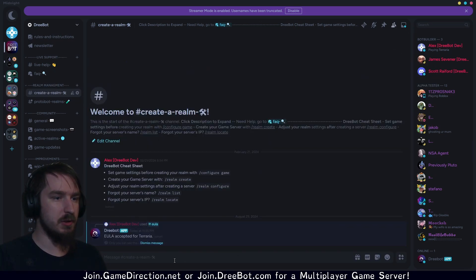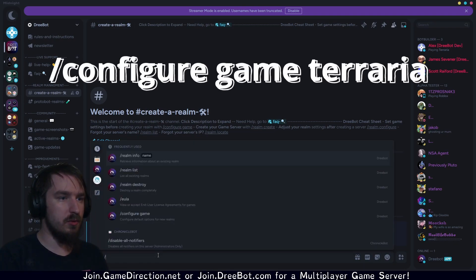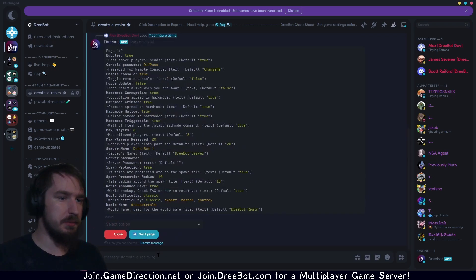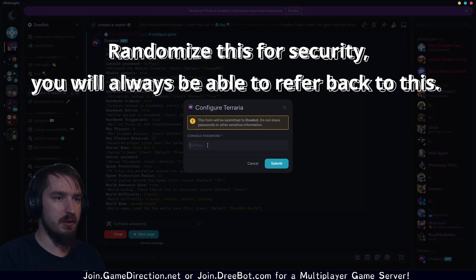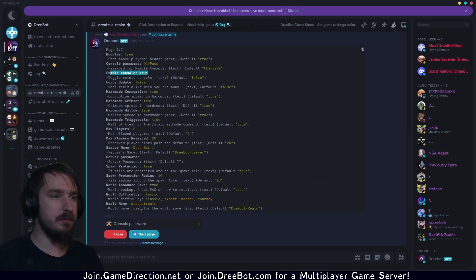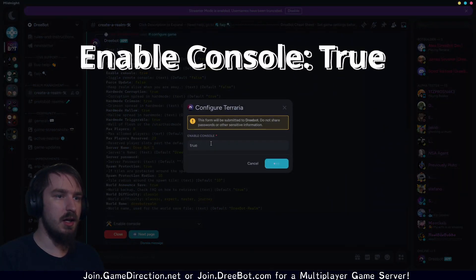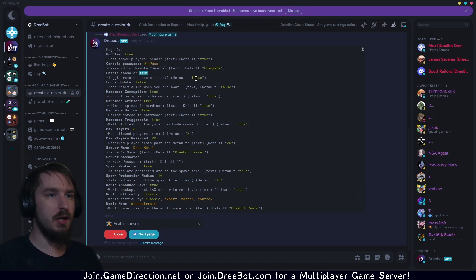You can see right there — let's accept those terms. And then slash configure game Terraria, and we're going to set up our Terraria server so that it works the way we need. What I'm going to do is change my console password — just call that something else. I'm also going to enable the console, and we're just going to do true. You can see that you've edited it by making it orange. The default is always going to be the green color. Super easy to follow.